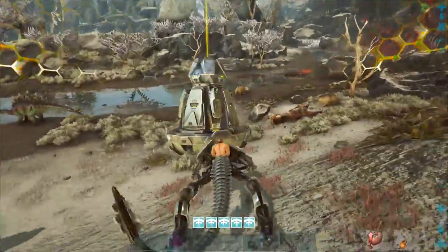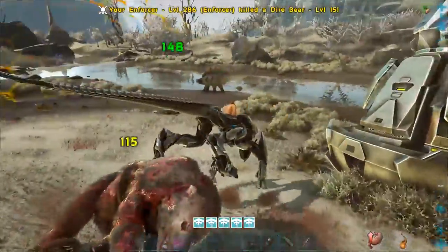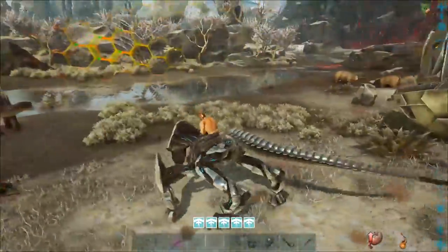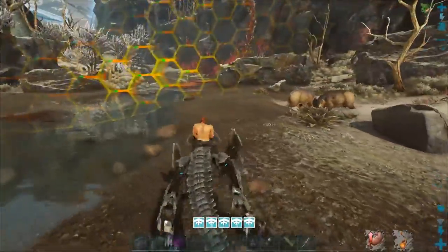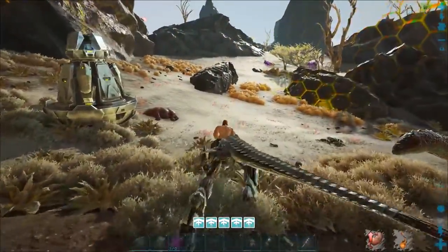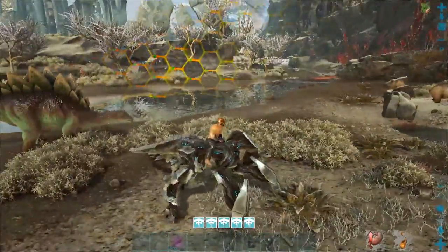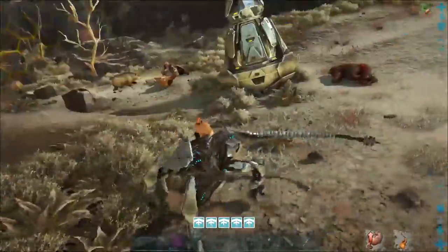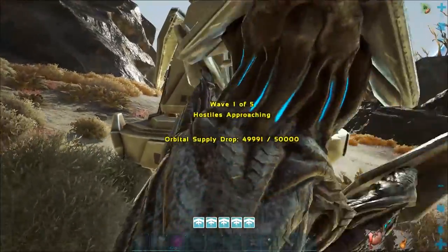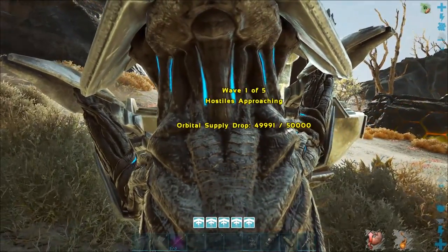That's the first wave - you saw how many rexes came. Let's have a look at the next wave. I'm just going to do destroy wild dinos. The main thing I want to see is what loot we get out of here. One of five hostiles approaching - that's how much health the pod's got.